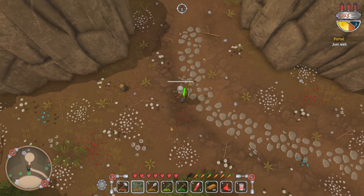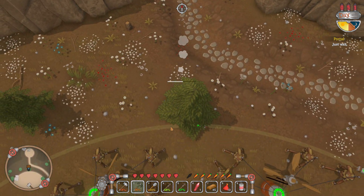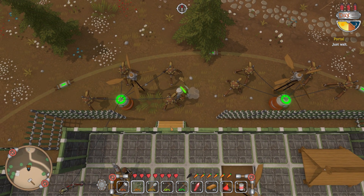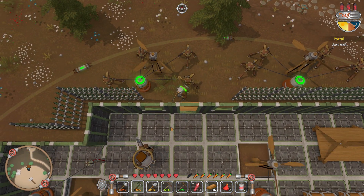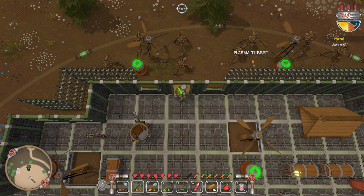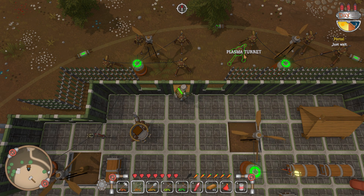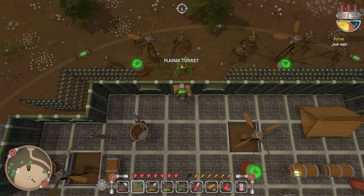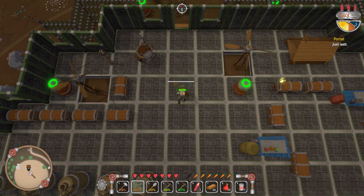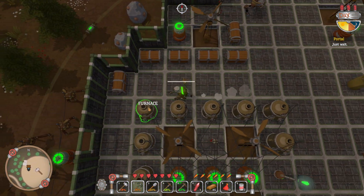I just thought I'd show you the most efficient base so you can build titanium. I actually prefer the green, it's more cool looking. On every wall I got windmills and I got some copper plasma turrets — they're made out of copper. I prefer these ones again with the green.